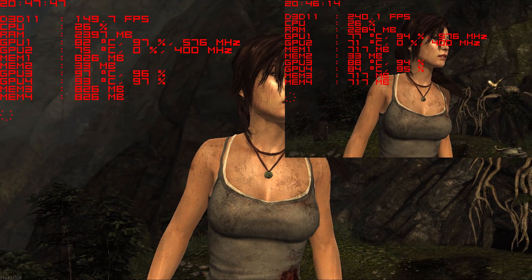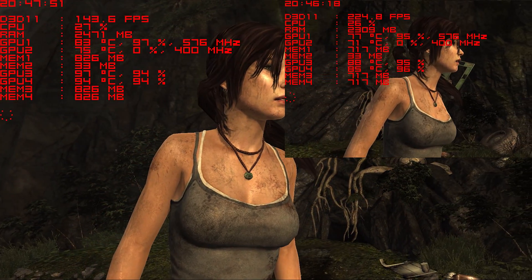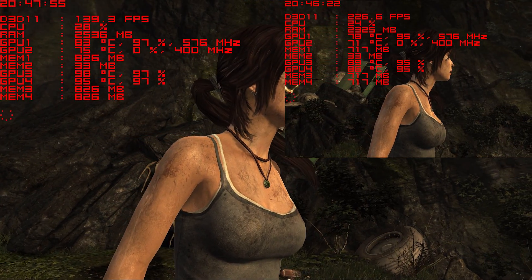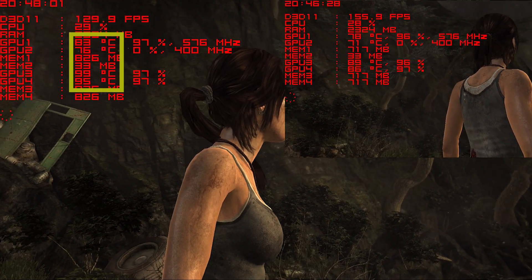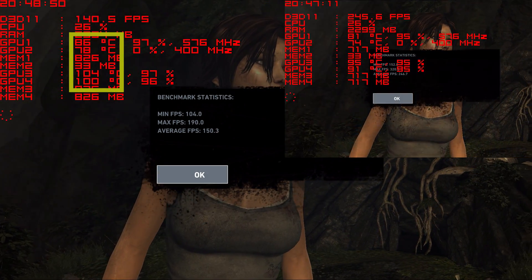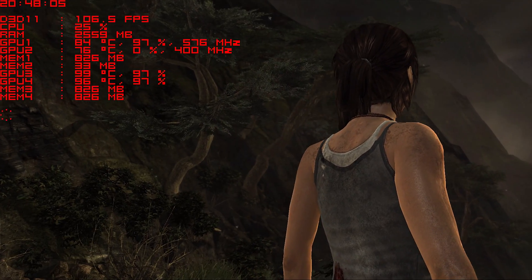Tomb Raider closes our usual testing session and does so in full glory. The built-in benchmarks squeezed out every ounce of performance left in these cards and took the stock cooling to the limit. These video cards have a thermal threshold of 105 degrees Celsius and I hit 104 just before the benchmark ended. I literally had my hand on the power cord and was ready to pull it before it crashed.